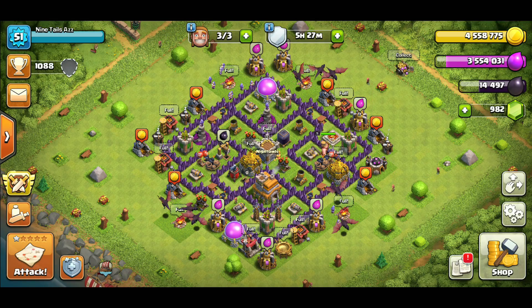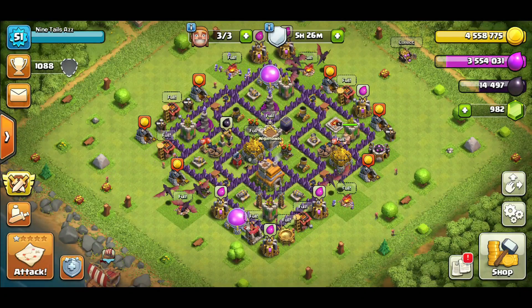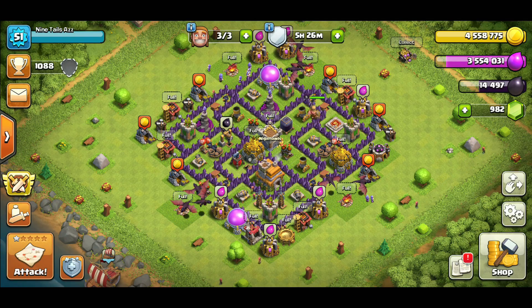Those are the four strategies: GiWiHe, mass hogs, kill squad hogs, and mass dragons. Kill squad hogs and mass hogs could be interchangeable depending on the king's location — if the king is toward the outside, mass hogs is super easy to use. If he's in the middle of the base, that's when I go with kill squad hogs. Mass dragons is the easy number one choice. If you don't have dragons, get them, level them up, and start smashing bases. If you have any questions, feel free to let me know in the comments, and links to all replays are in the description.